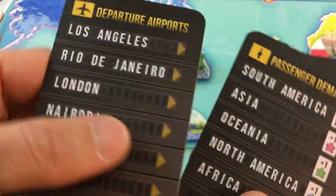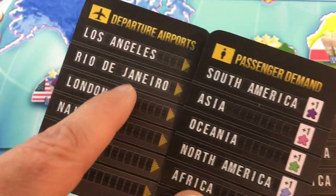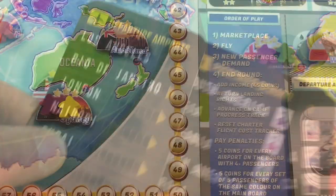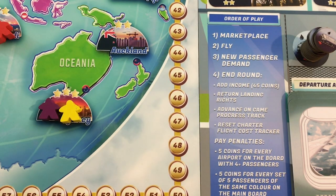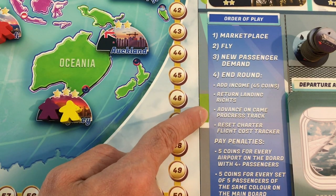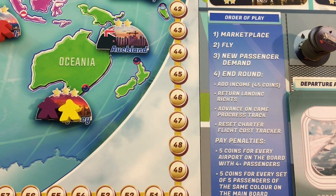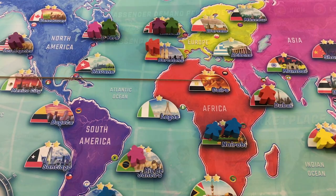At the end of each round, new passengers are added. You have departure cards and passenger cards that you match up to determine where new meeples appear and where they're going. The round structure: first buy whatever you want (you can clear the market for five money before buying); do all your flights and passenger moves; get new passengers added; receive 45 money; lose any landing rights; advance the game progress; reset the charter flight cost; and take penalties for airports that have too many people or if any color is completely depleted from the board.